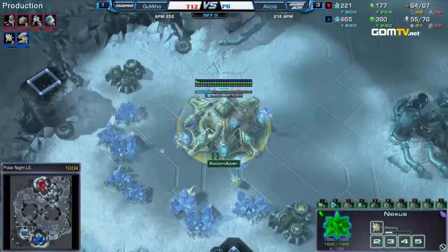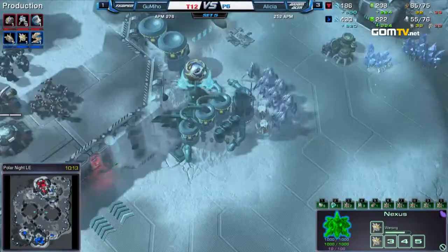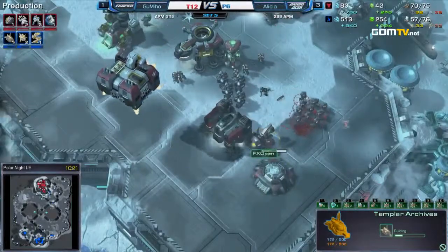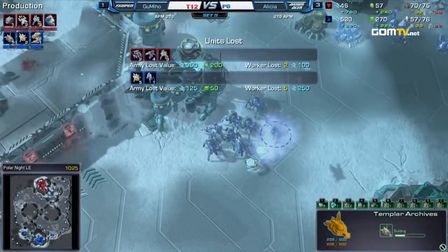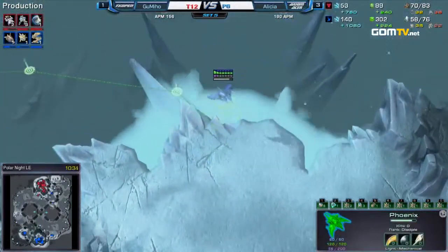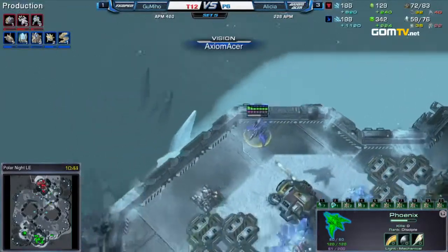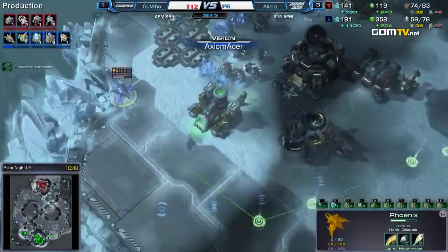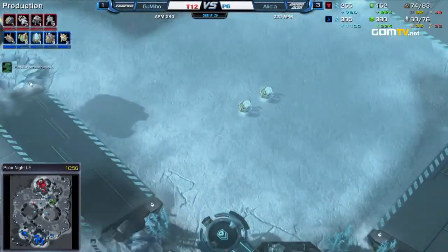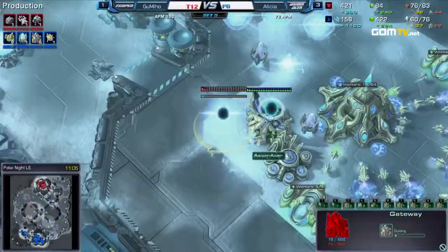He can try to control any Medivacs by blinking. He's using Hallucinated Phoenixes to see when the CC is coming, how many Medivacs there are, and where they are. The only thing that Alicia has is a bigger army. A Force Field at the ramp just in case. Scouting with the Phoenix — where is that CC? There's still no Command Center. He sees the army and he's like, alright, so that's what's going on. Where are the Medivacs? He doesn't have Medivacs coming out either. Now finally, he just walks down the ramp — a bit of an oversight there by Alicia.